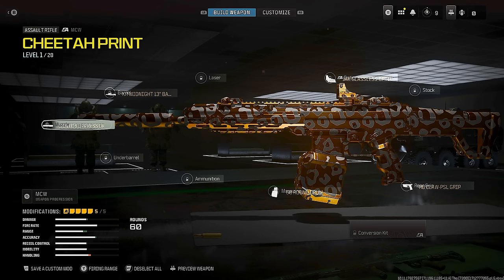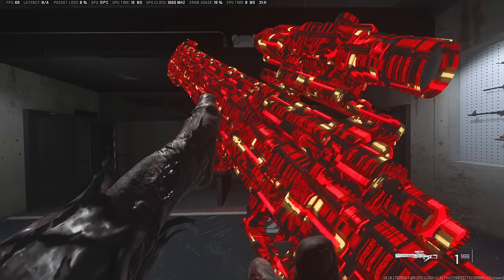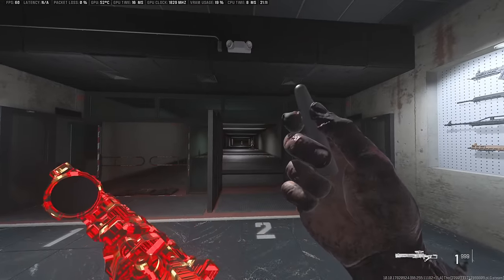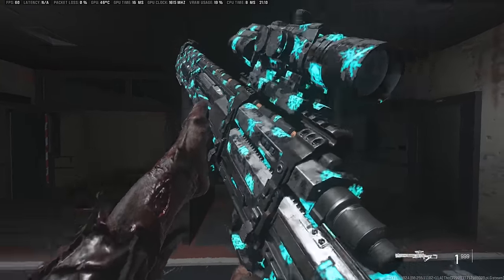What's going on guys, welcome back to a brand new video. In this one we're going to go over all the unreleased camos that we have in the files right now and will be releasing very soon. We're also going to talk about the brand new Season 3 camos — there's a lot of them. We actually know how you're going to be able to unlock them, what they look like, and when they're going to be available.